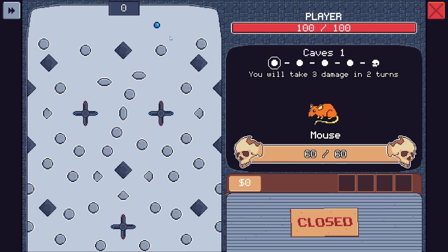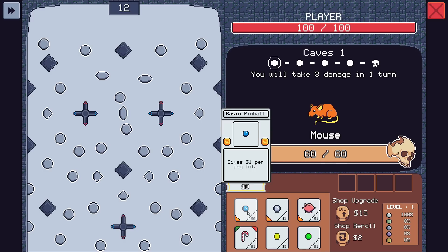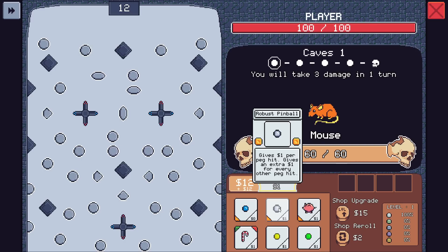We do drop it in here. I don't know what is special about this ball — you will take three damage in two turns. I'm going to assume that hitting these bumpers is what does damage. So does that do damage equal to the amount there? No, that's how much money we get. Basic pinball gives you a dollar for every peg hit, and this one gives a dollar for every other peg hit — so it gives you an extra dollar for every other.